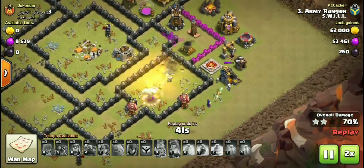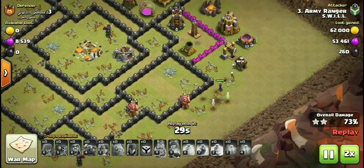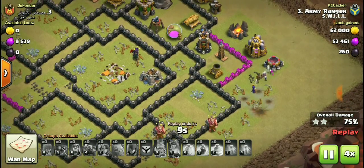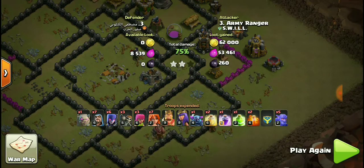One less witch taken out, but they're still exploding and spawning more skeletons taking out the dark elixir drill. The witch is very strong with lots of hit points. That was their number three.